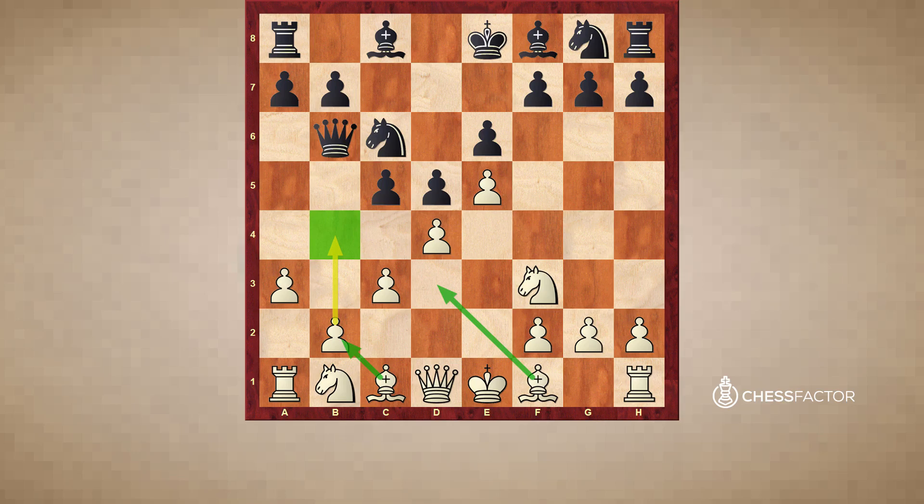There are a lot of moves here. Knight h6 is very interesting, which I believe Emmanuel Berg talks about in his French book — it might be the more fashionable one. Even a5 is playable. But in this game, black played c4, and now we really get the typical pawn chain where the structure has really fixated.